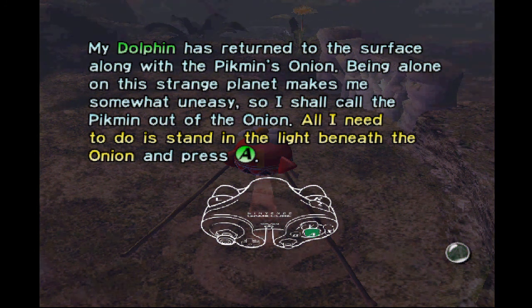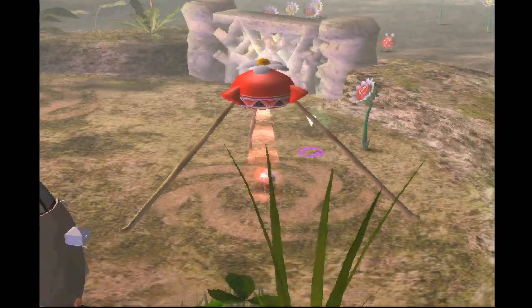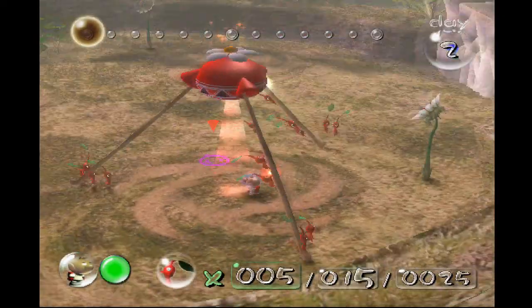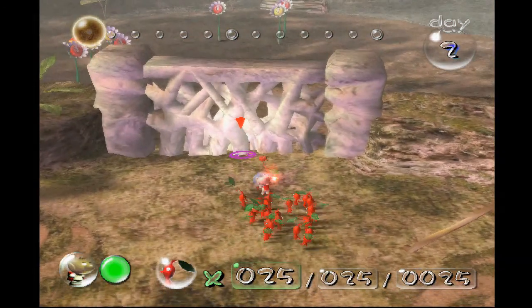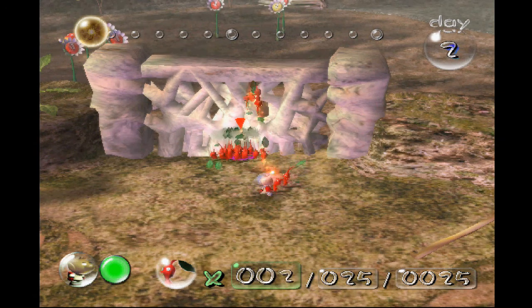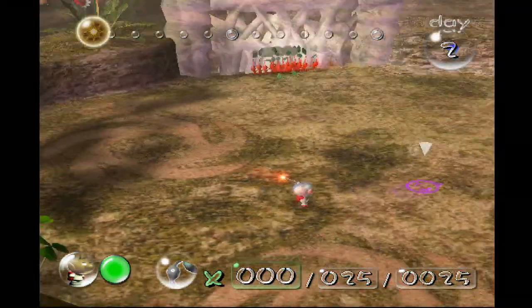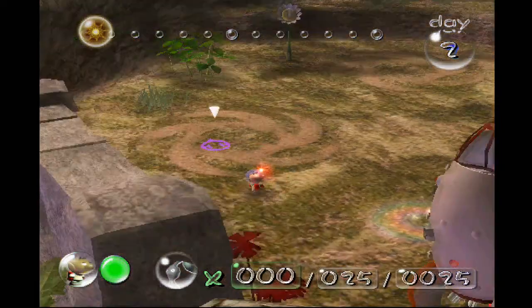My Dolphin has returned to the surface along with the Pikmin's onion. Being alone on this strange planet makes me somewhat uneasy, so I shall call the Pikmin out of the onion — all I need to do is stand in the light beneath the onion and press the A button. Let's call our Pikmin companions out and throw them at the wall so that they can take it down, opening a pathway to the open plains of the Forest of Hope.